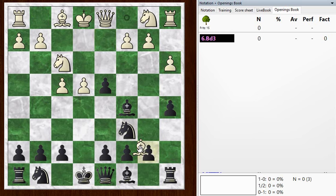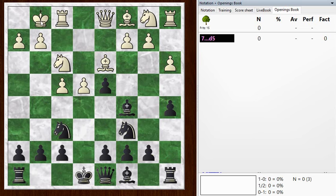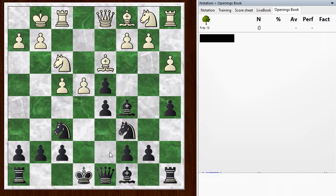Now bishop to d3, keeping that pawn from coming forward. And knight to f6, and black castles, and white castles, and black plays d5. And I wanted to point out that d5 move - that's where this line ends. The engine evaluation is basically black is a pawn up. And in this situation, if the pawn comes forward, you could even consider playing knight to e4, supported by the d pawn. So that's probably the motivation: putting the knight up first and then playing d5.